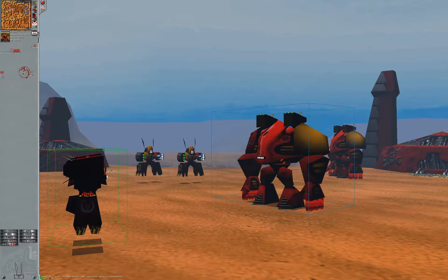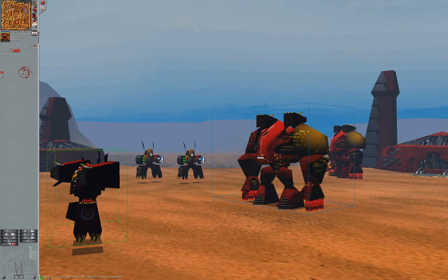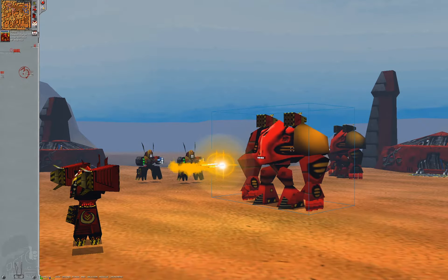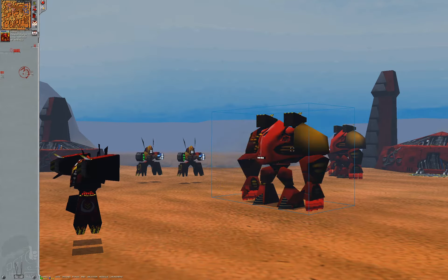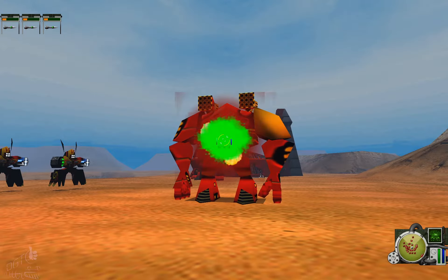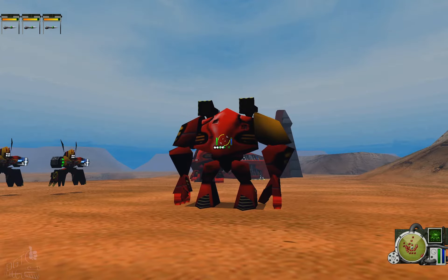Rockets, on the other hand, work as expected. You shoot, a rocket is spawned in front of the gun — the exact position being defined by the launch offset — and then it flies towards the target at a defined speed.